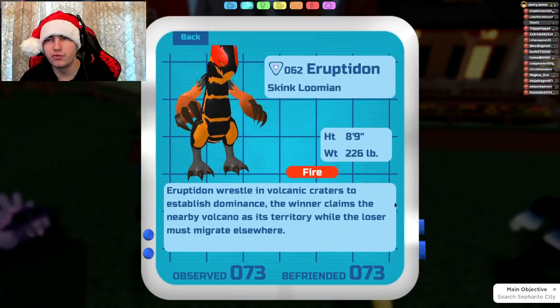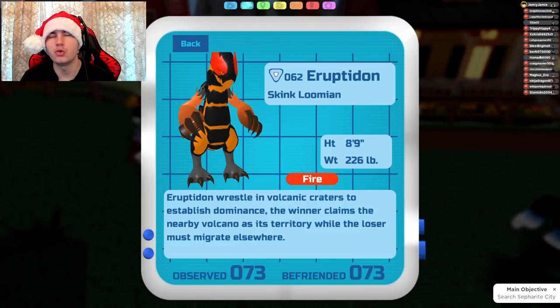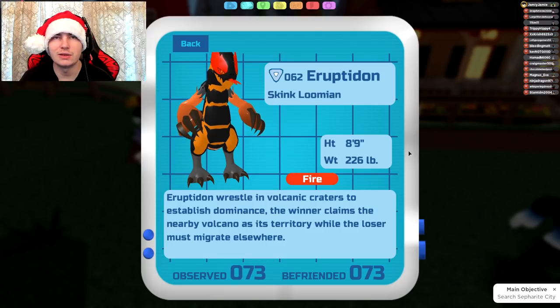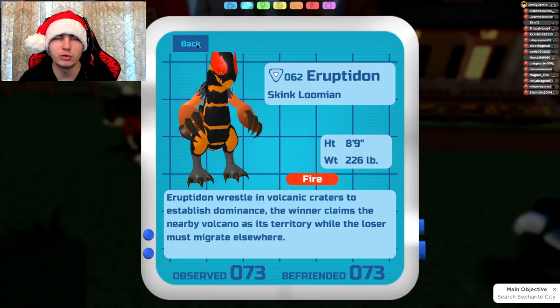Next up is Eruptodon, which I feel is pretty good as well. It gets Earthquake and Accelerate. You could do Earthquake instead of Mud Spatter since it does a lot more damage. Accelerate could let you invest a little bit more into bulk instead of speed, and then just use Accelerate to outspeed everything. Could be an option.